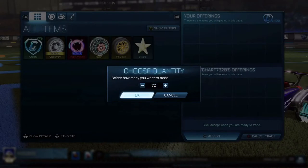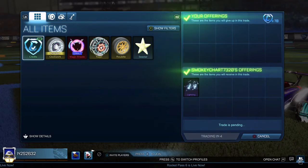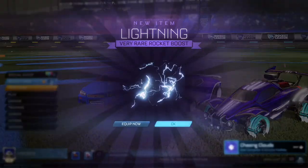In the next trade I managed to buy a non-great very rare for 70 credits, which is obviously really good considering they go for at least 90 credits at the moment. I haven't seen one sell for 100 credits in a while, but obviously I'll try and sell it for 100 credits.